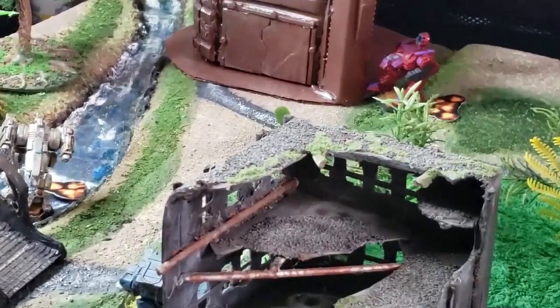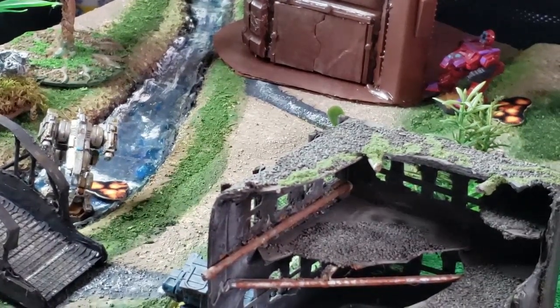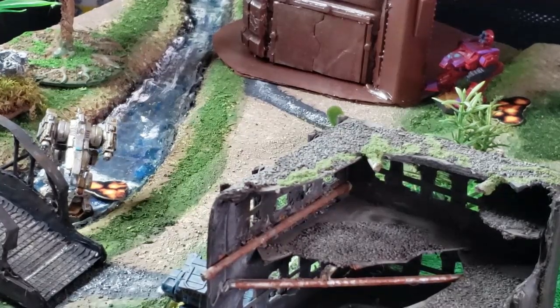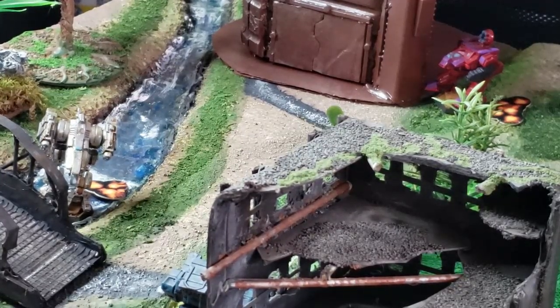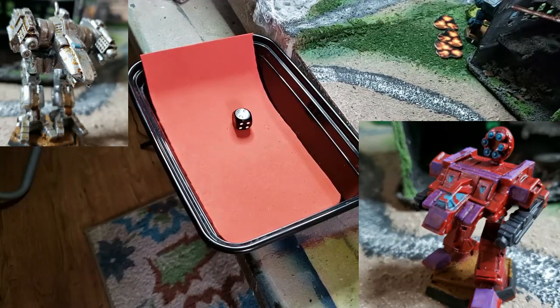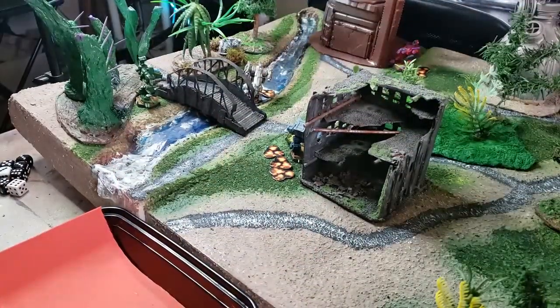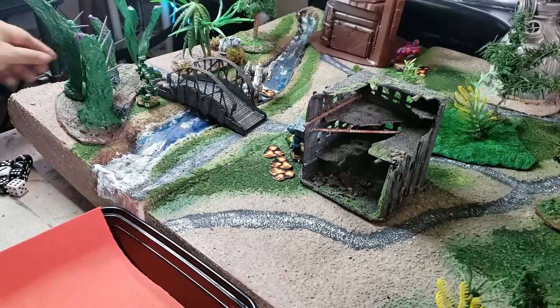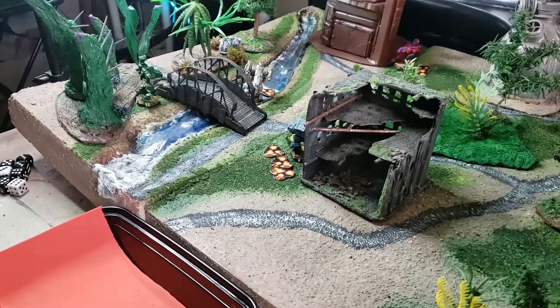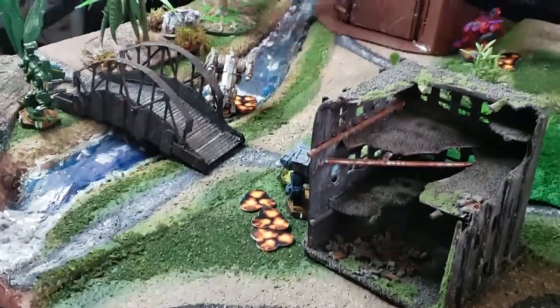Turn three. Wraith activates, moves over by the building. As discussed, there's no real cover bonus due to the size and power of mech weapons - as long as a mech can be seen it can be fired upon. He spots Mamba and fires his beam. Mamba has a screen of two so I need twos to hit. He rolls a two - exactly a hit! Mamba takes another armor damage and now has only one armor left.